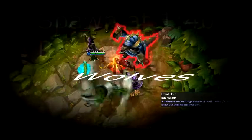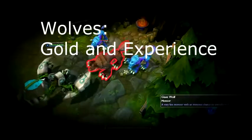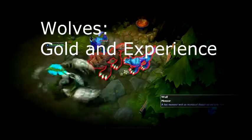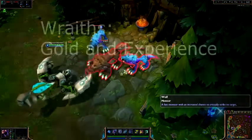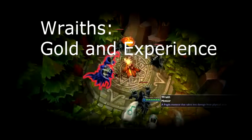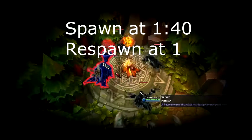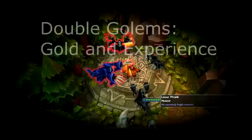Next we have the Wolves. They spawn at one minute 40 in game and respawn every minute after being killed. The purpose of killing Wolves is usually for gold and experience. They do however provide a nice bridge towards the Ancient Blue Golem. Next we have Wraiths. The Wraiths are similar to Wolves in that they are also killed for gold and experience. In addition they provide a nice gap towards red buff. They spawn at one minute 40 and respawn every minute after being killed.